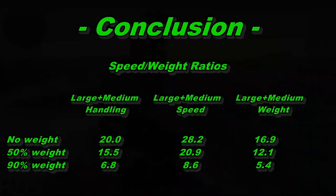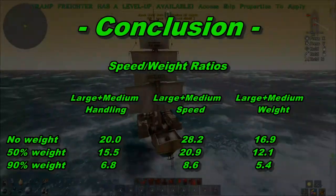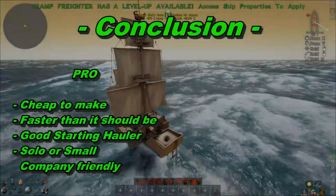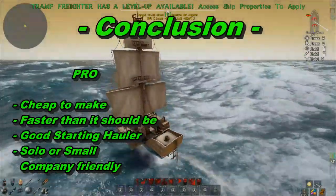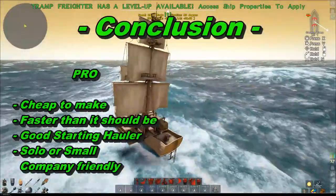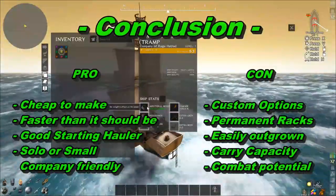Wrapping things up — I'm not sure how I feel about this ship. Some nice things: it's really cheap to make, about twice the cost of a cog, so very cheap. It's a lot faster than I think it should be for a designated hauler, going 28 knots with the default sail configuration. Right out of the gate it's a pretty good starting hauler for small companies or solo players who need to move resources.